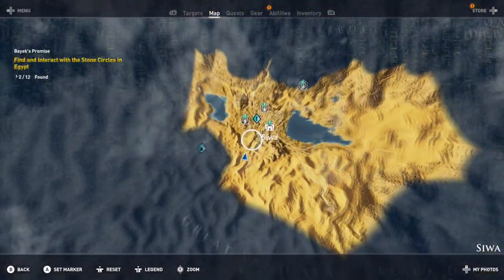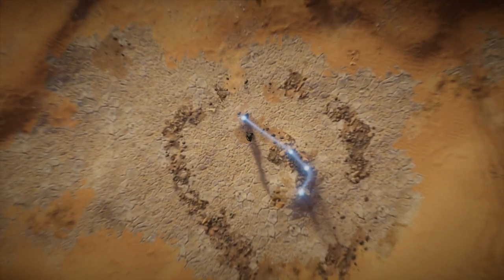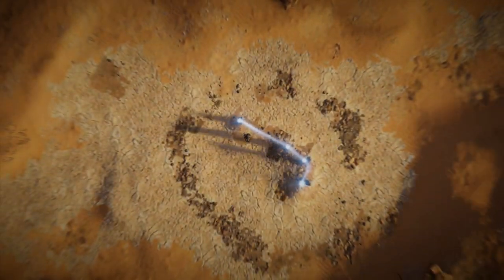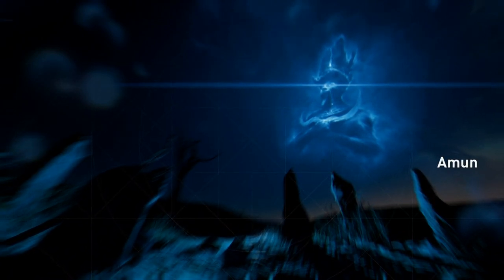For the first one, we're hopping off right at the very beginning. The very first one you should encounter is at Siwa — there it is on the map. I'm not going to show finding it in the stars or whatever. I'm just going to show you what it looks like once you find it, because it's different for everybody. It's going to be Amun. So for each one I'll show: location, what it looks like before, what it looks like after, and what it's called.